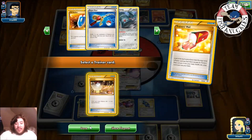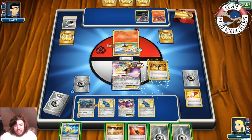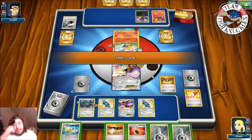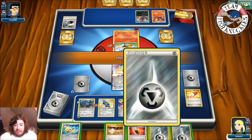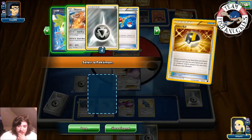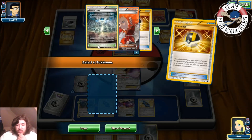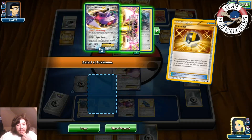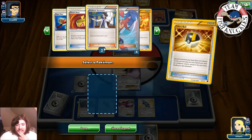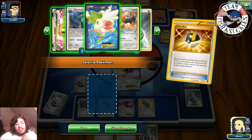We play Sycamore, attach a Metal Energy and Muscle Band. We put down another Bronzor and use Trainer's Mail — grab a Switch. We can get the knockout this turn. We Ultra Ball — the question is do we get a Bronzong or a Shaymin EX. Bronzong guarantees the knockout but we also need to set up, so we discard a Metal Energy and Jirachi and go for Shaymin EX to ensure we have a Supporter for next turn.